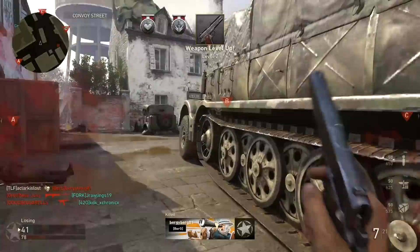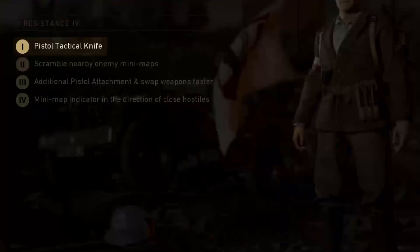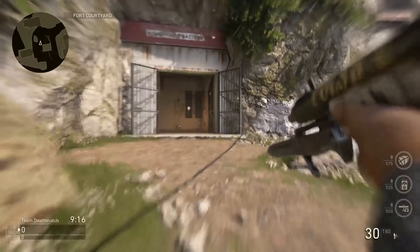Compared to the bayonet, you can sprint slightly faster and it's a two-shot kill at most close ranges. But you're giving up the bayonet charge that comes with infantry.